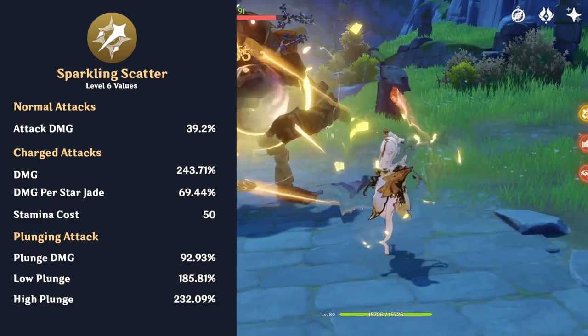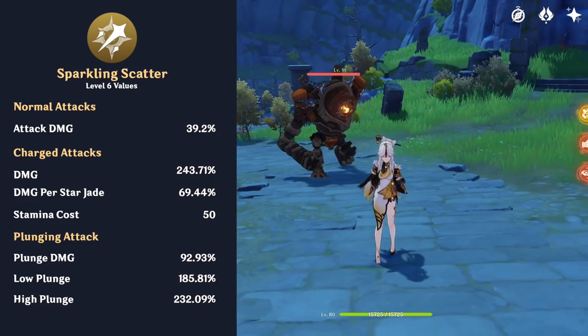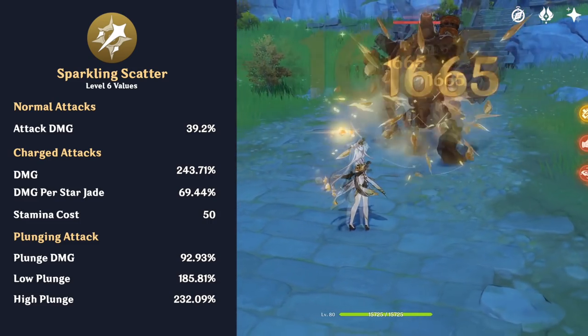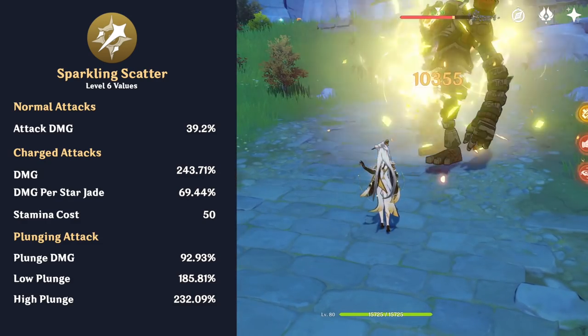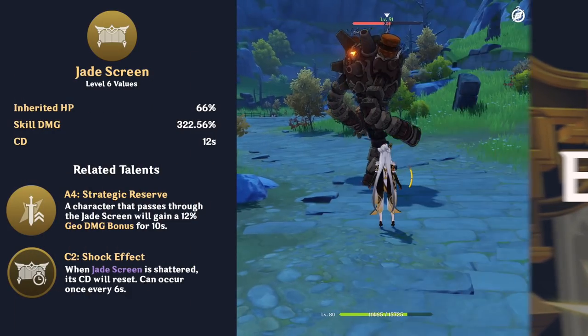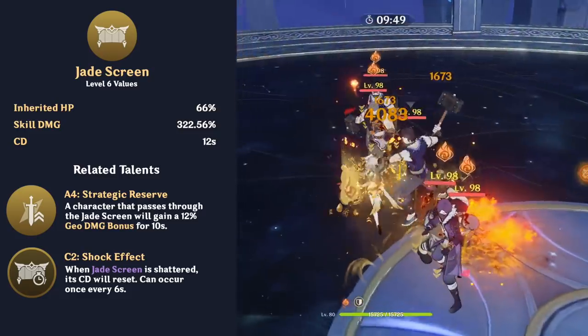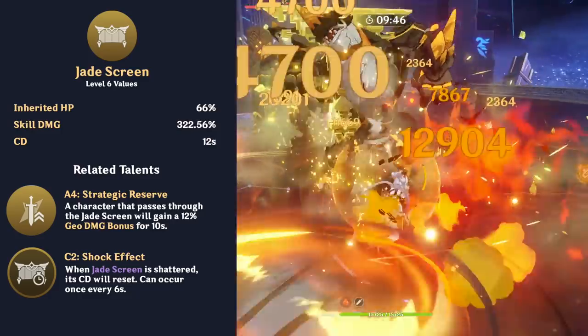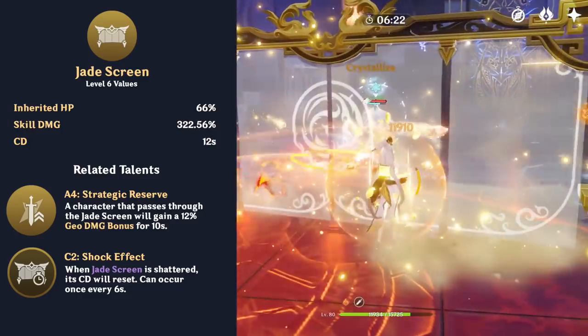When she performs a charged attack, she will launch a large projectile at an enemy alongside all held Star Jades. This will consume no stamina provided she is holding a Star Jade. Ningguang's elemental skill is Jade Screen, which summons a large screen as a Geo Construct. The screen will deal AoE damage to nearby enemies and block incoming projectiles for 30 seconds or until it is destroyed.